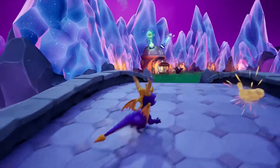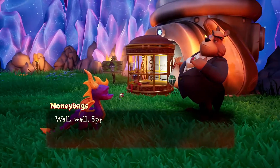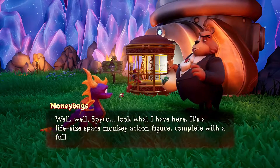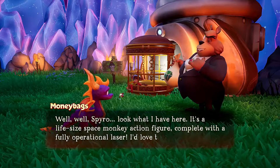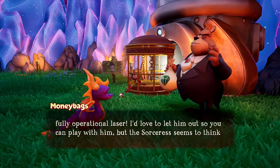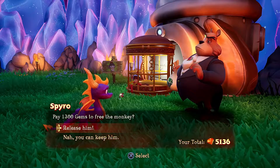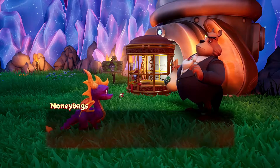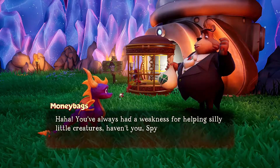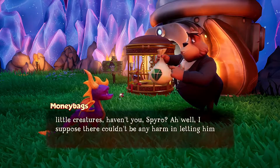We can go talk to Moneybags — release Agent 9. Well, well, Spyro. Look what I have here. It's a life-size space monkey action figure, complete with a fully operational laser. I'd love to let him out so you can play with him, but the sorceress seems to think he's a menace. Thirteen hundred? Holy crap, you're getting expensive. Ha ha! You've always had a weakness for helping silly little creatures, haven't you Spyro? I suppose there couldn't be any harm in letting him out. Could there?